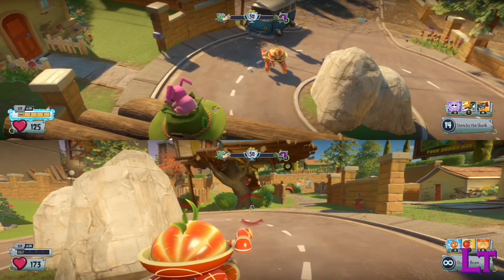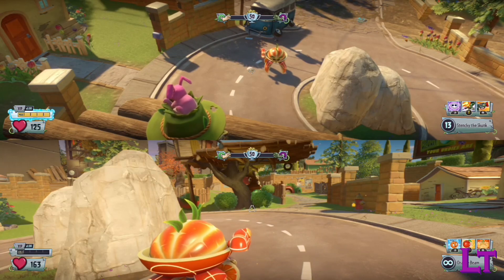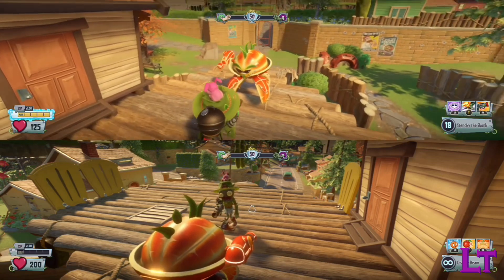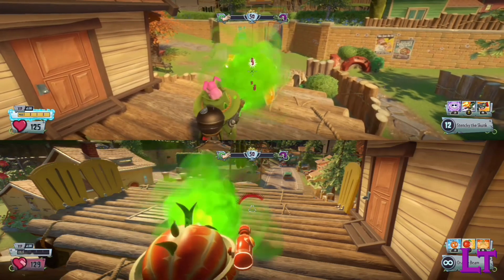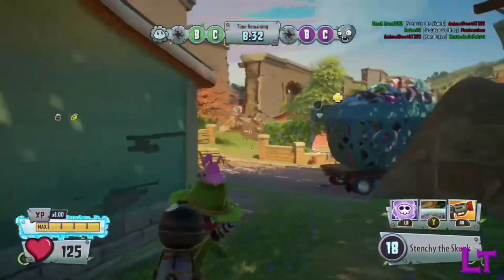Luckily, these damage clouds are capable of stacking, which means that if you find someone who is AFK or in a rooted position such as P-Gatling or Sunbeam, the damage output of the clouds will rack up extremely quickly, allowing you to flow through their health like it's absolutely nothing.